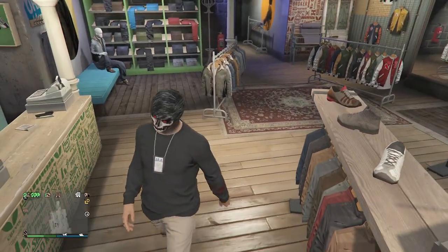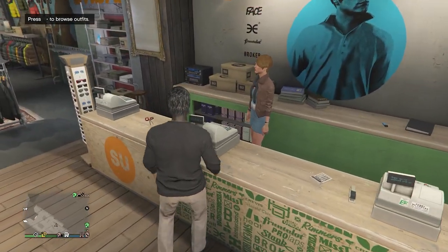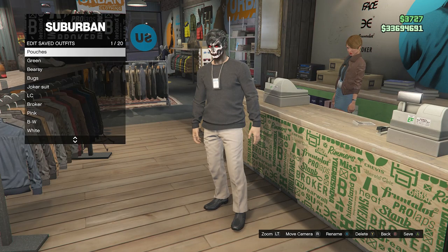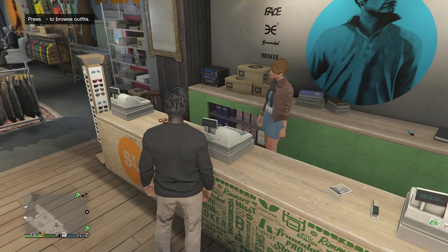That's pretty much it for the IAA badge. Once you've made your outfit however you want, walk up to the front counter, hit edit saved outfits, and save on whichever slot you want.